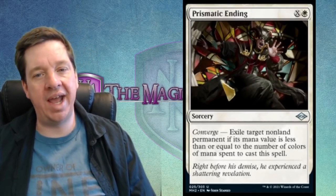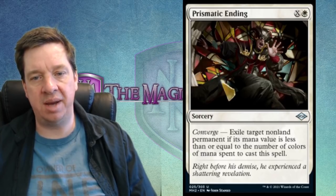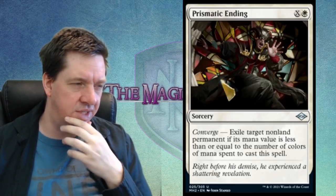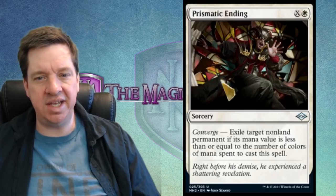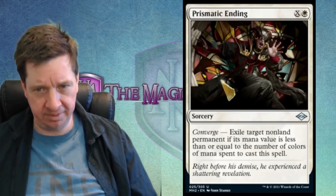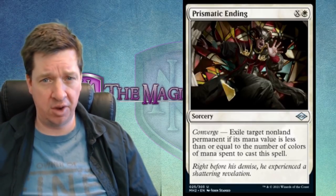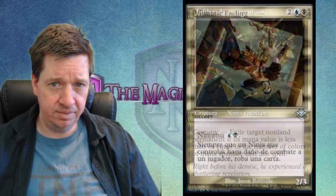Next is Prismatic Ending — one white and X for a sorcery with converge: exile target non-land permanent if its mana value is less than or equal to the number of colors of mana spent to cast this spell. The flavor text says 'right before his demise, he experienced a shattering revelation.' The artwork has the vibe of being inside a religious building — a figure in religious finery with a stained glass window being smashed open behind him.